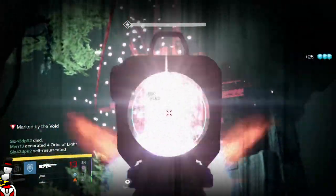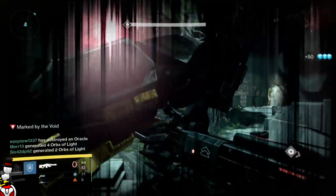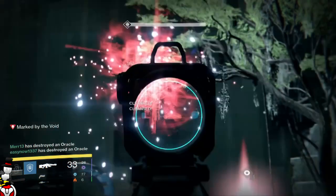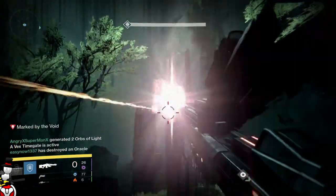Last but not least, I managed to get the Vision of Confluence, so I never have to run Vault of Glass again — though I probably will. But I got all these weapons in one run: the Praetorian Foil, the Fatebringer, the Heathen Vengeance, and the Vision of Confluence.